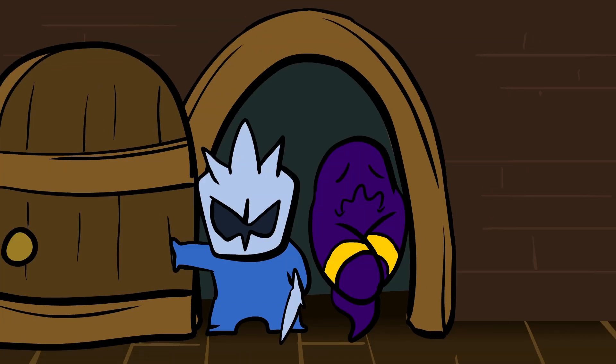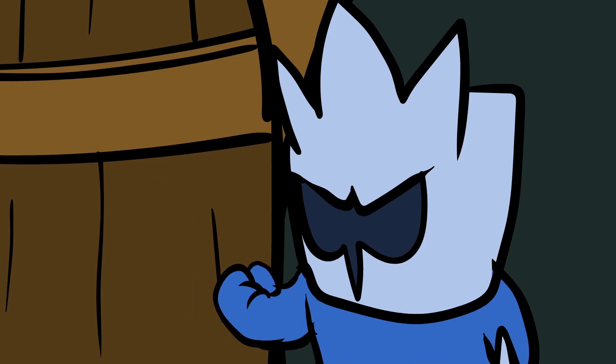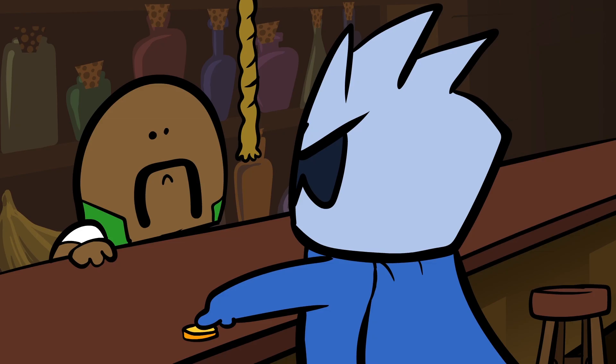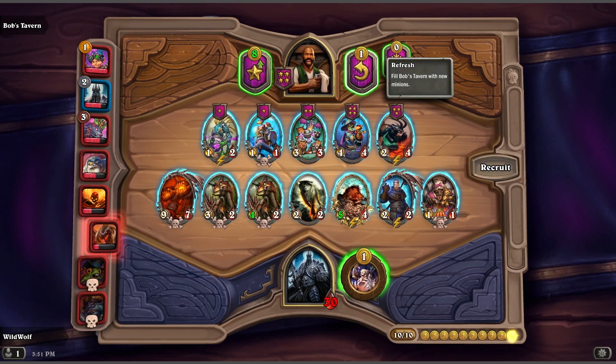So then what? Sometimes a minion's just no good — useless, get out of here. You can return him to Bob and he'll give you one gold coin back. Sometimes Bob's useless too — sometimes he doesn't have any minions you need. But if you give him another gold coin, you'll get an entirely new set of minions.